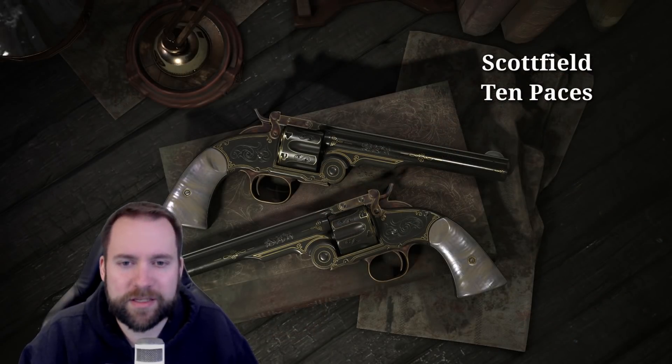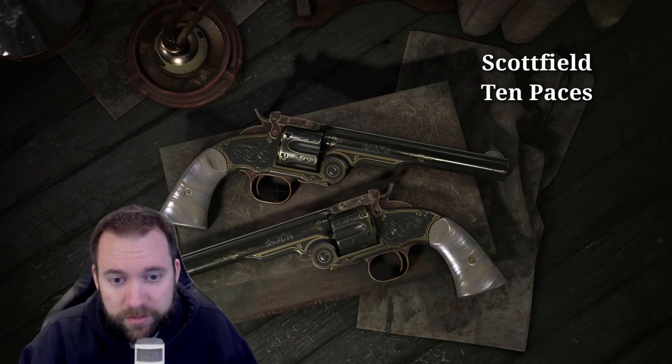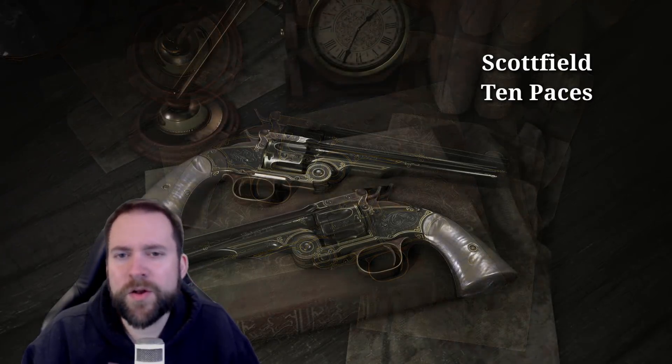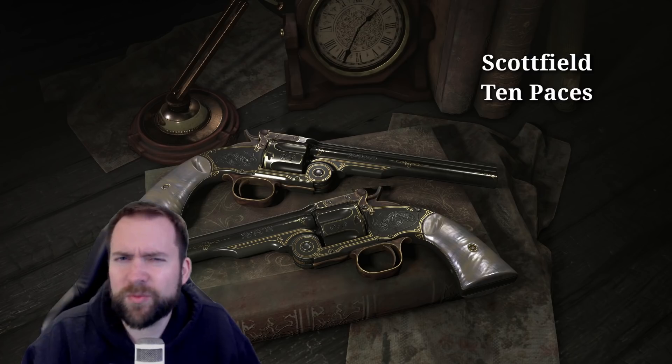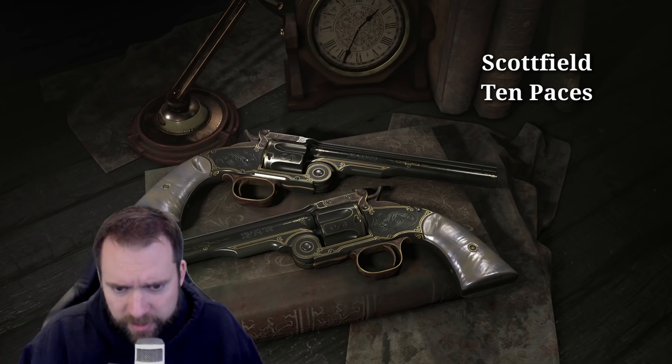Next, we have the Scottfield, the 10 Paces. It looks awesome, especially the handle — it's beautiful. I still don't know why they gave it to a regular Scottfield and not the Swift, but I'm not going to complain.